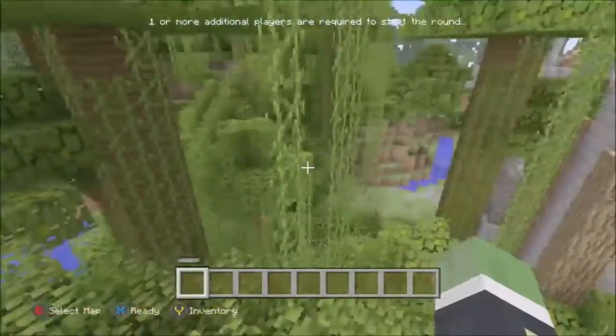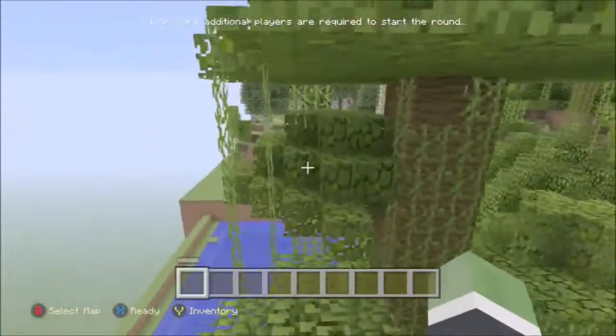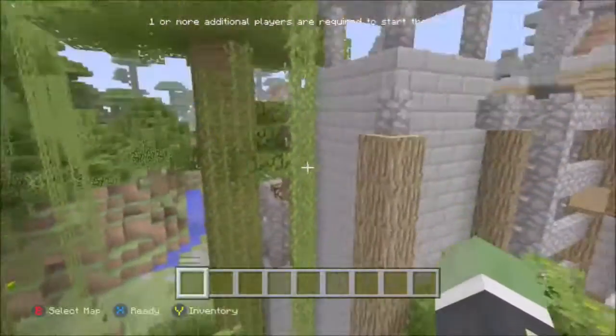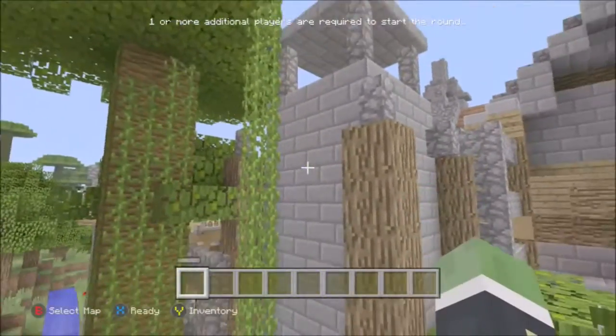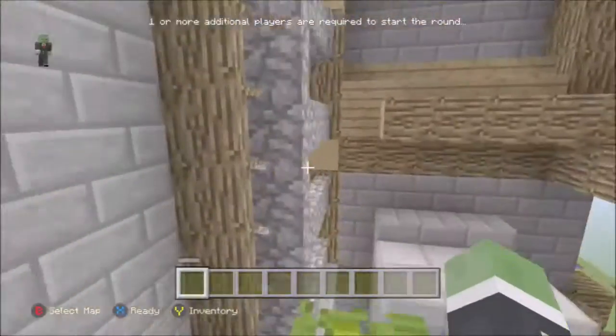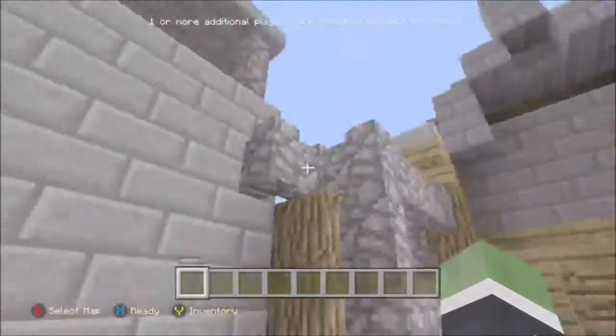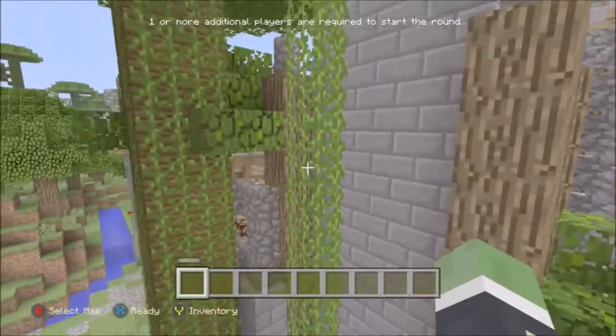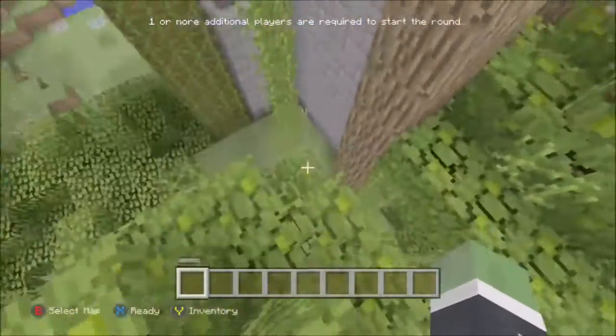If you come all the way to the back here where the jungle trees are, there's a jungle tree up against the wall. Obviously I didn't find it at this point but I'll find it in a second. As you can see there's a bunch of vines going up this tower — this is how you get on top of the building. I didn't see it at first but I'm trying to find a way up here.